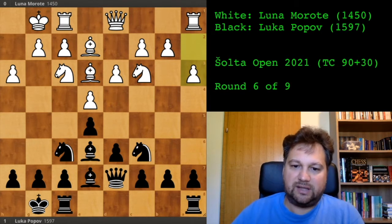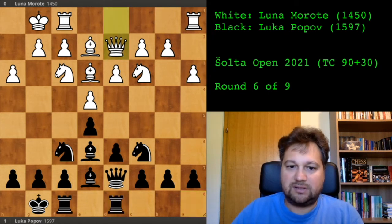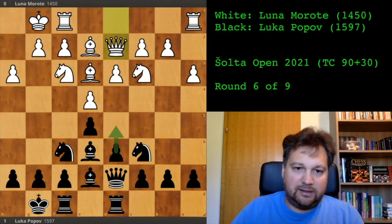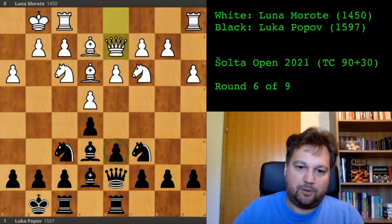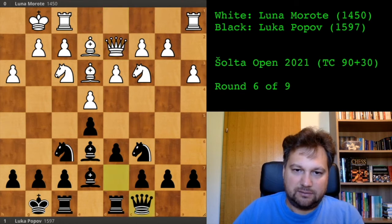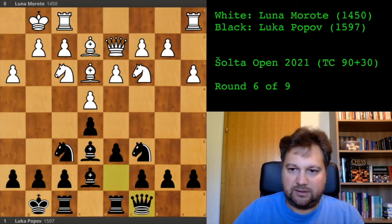I brought one rook to the center. She's now developing and trying to connect her rooks. I decided it would be nice to have the rook aligned with the queen, because the d5 move can create tactics — after this pawn is removed, if the only rook is here, that pawn will be paralyzed. This is why I played queen to c8, aligning my rook with my opponent's queen.